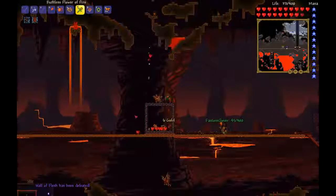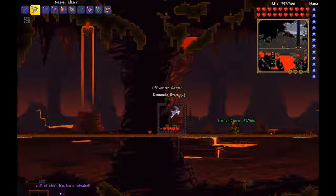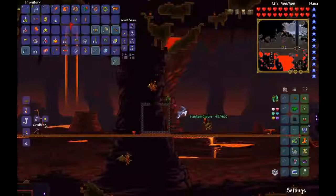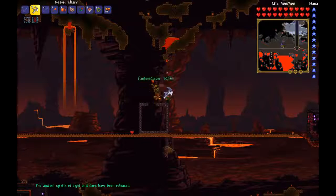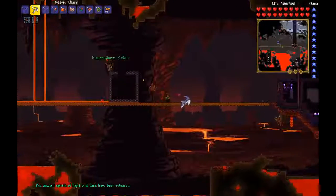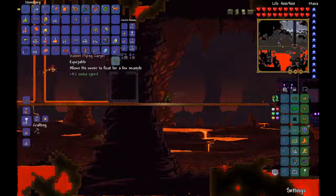Stay away — I want to get the stuff! I'll give you a potion. We did it! I got a Pwnhammer and the Warrior Emblem. Guys, we're officially in hard mode right now. Let me check the time — that took four minutes! Oh my gosh, that was awesome!